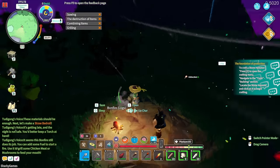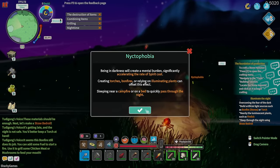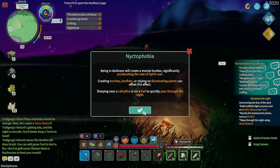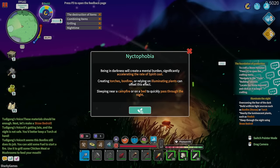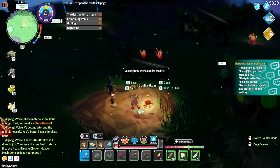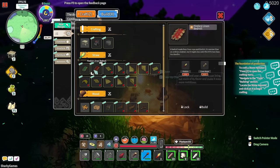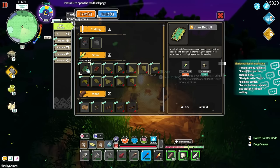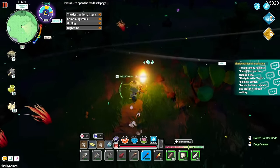We got some chicken meat — there are chickens around here. Being in darkness was creating mental burden, so crafting torches and bonfires helps, and sleeping near a campfire bed lets you quickly pass through the night. When you're near light you feel better. We need two more pieces of common rush but it's so dark I can barely see any.